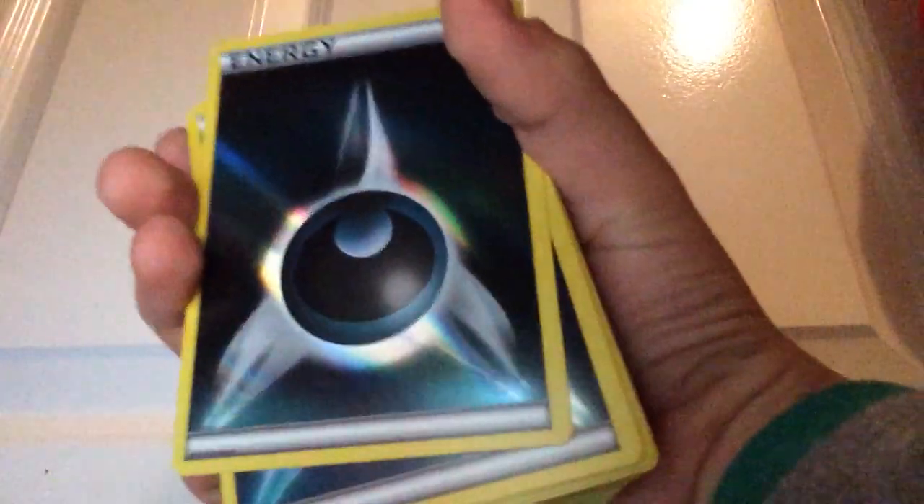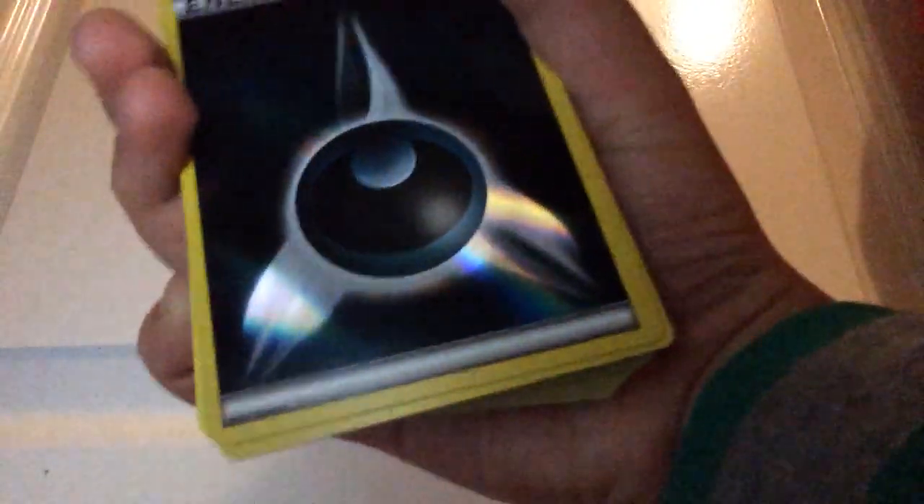I'm going to open the deck and get all the cards out. These are the Dark Holographic Energies. We get 8 of these: 1, 2, 3, 4, 5, 6, 7, and 8.